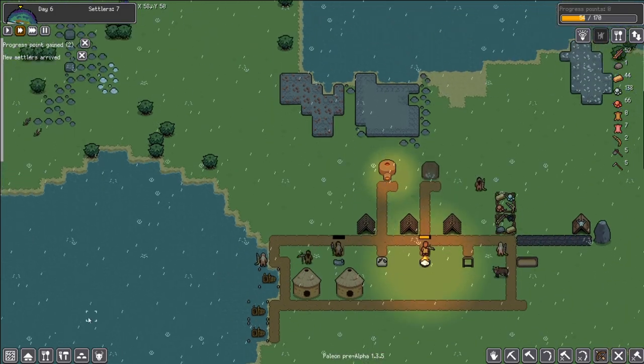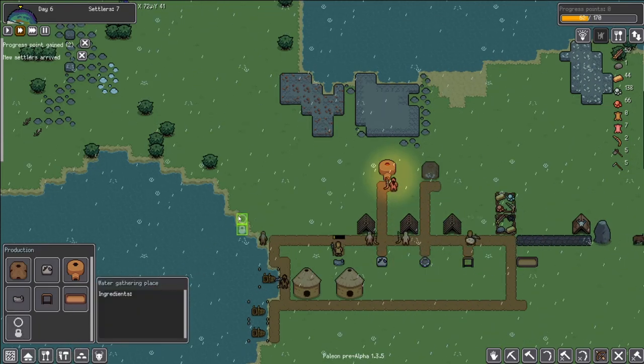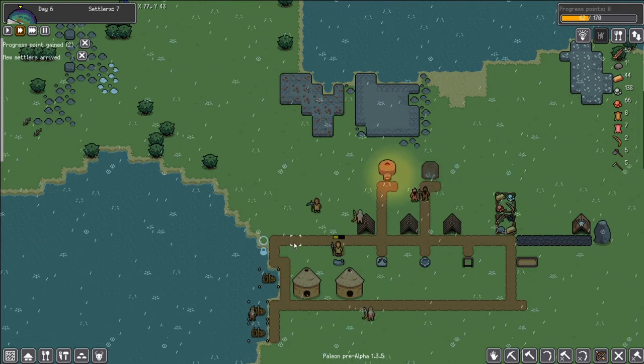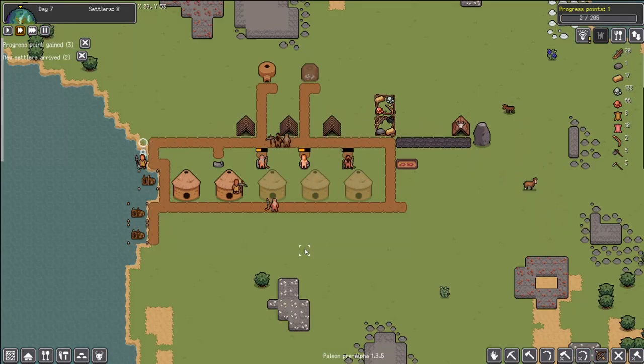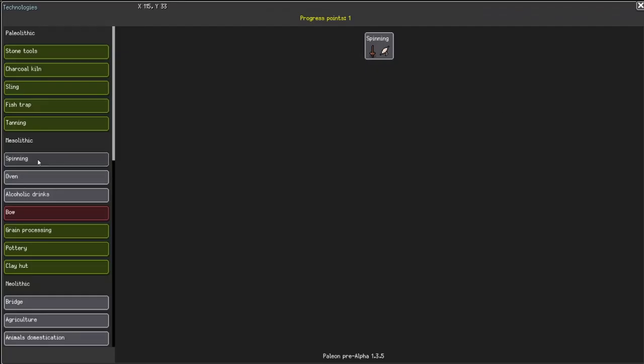Making those pots. While they're making that, we're going to put our water gathering place right here. So when we get the pot, our settlers will be able to fetch us some water. We've got our clay pots now — boom! So we're going to go with our next progress point.